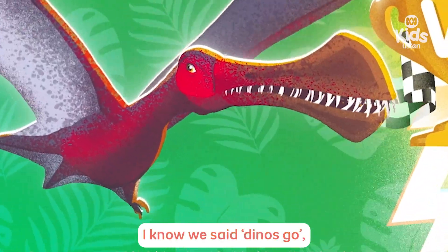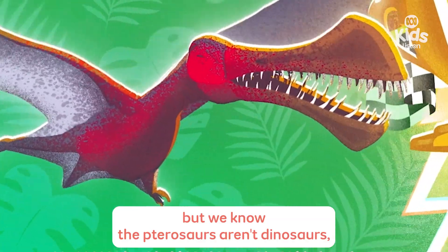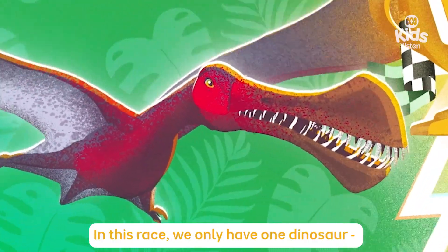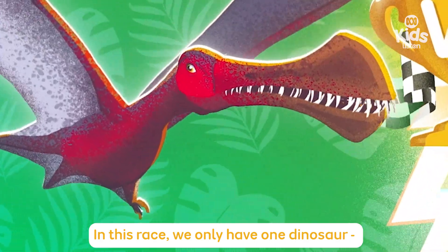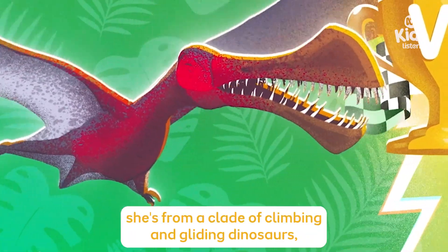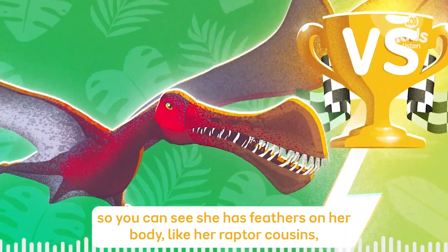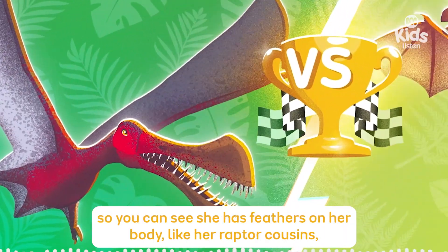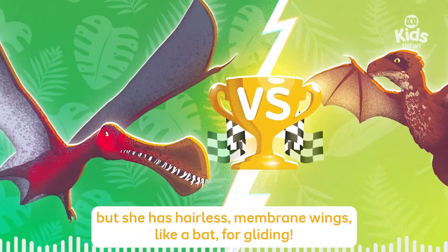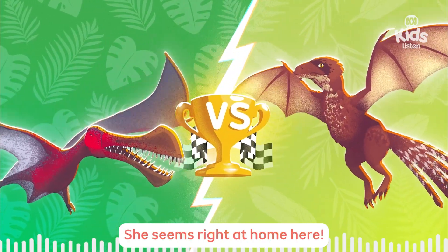Now, we said DINOS GO, but we know that pterosaurs aren't dinosaurs — they're flying reptiles! In this race we only have one dinosaur: Ambopteryx, or Ambo for short! She's from a clade of climbing and gliding dinosaurs, so you can see she has feathers on her body like her raptor cousins, but she has hairless membrane wings like a bat for gliding!